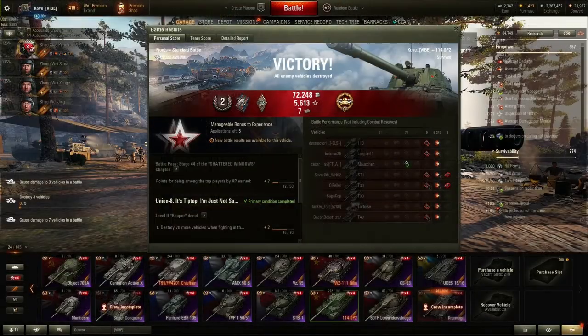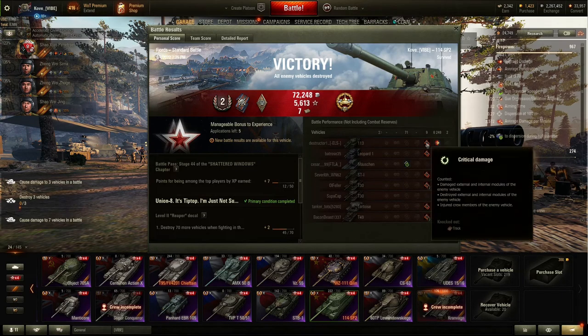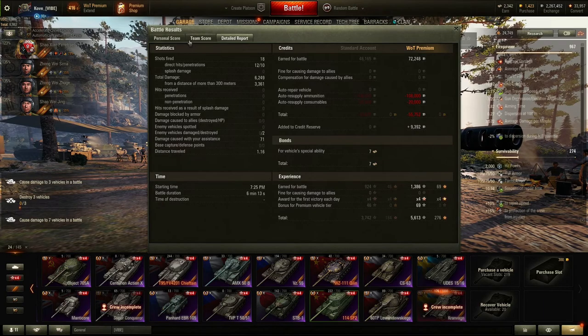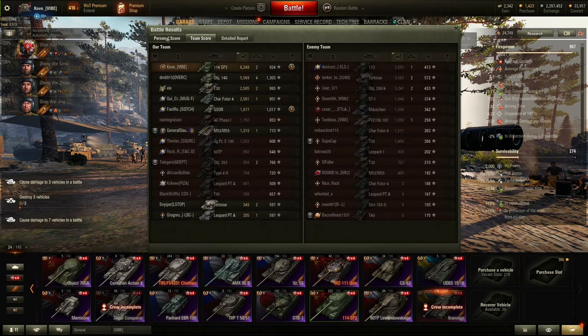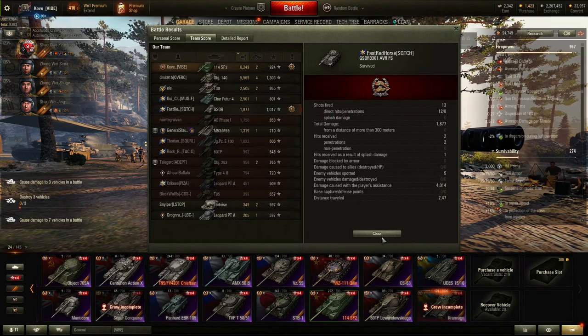Back in the garage: we got 6,249 damage with 2 kills, netting a High Caliber. 71 spotting damage — nice. 9 crits, which is crazy because I only penned 10 shots. Most of my damage was done from long range but I missed so many shots. Me and this Object 140 kind of carried this game, it would appear, with the T30 and the Char doing some decent help.